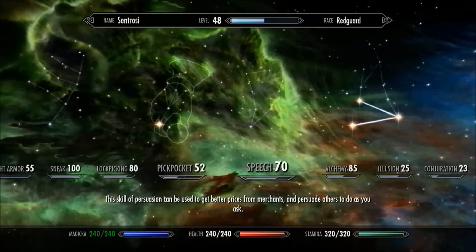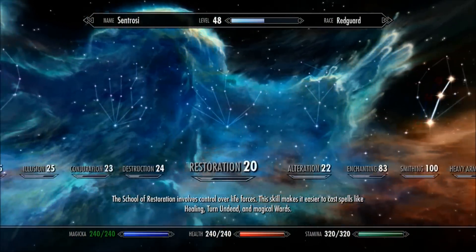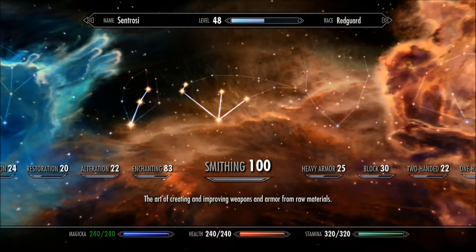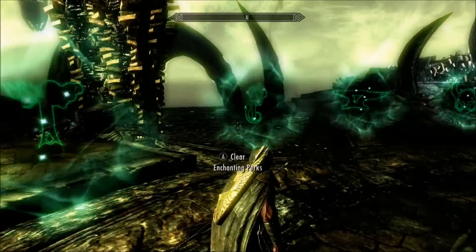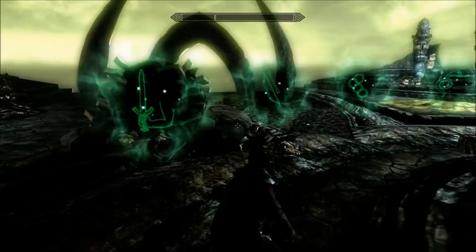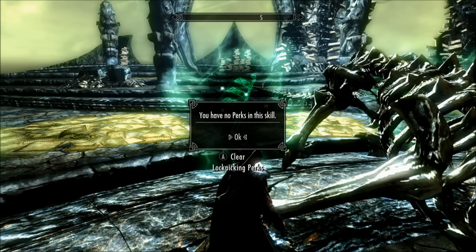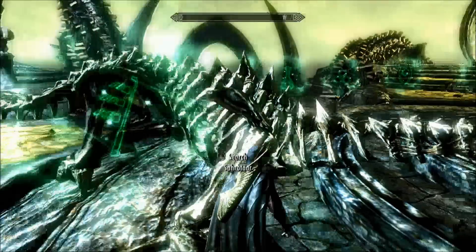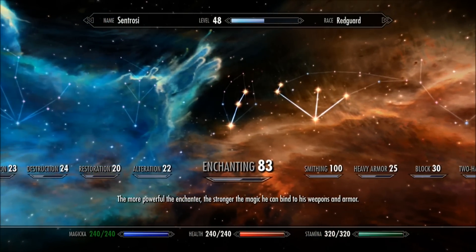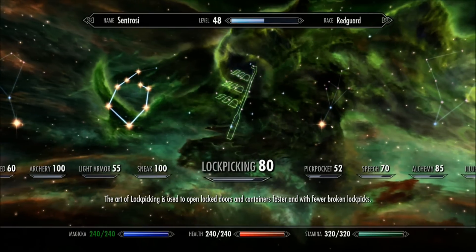So why did I pick Redguard? Well, there are a couple of different reasons. One of the big ones is the Adrenaline Rush power that Redguards get. Adrenaline Rush basically allows you once per day to regenerate stamina at 10 times the normal rate. At low levels, this is fantastic for an archer, because many of the abilities that an archer uses all the time are really based on stamina. When you slow down time — that feature where you can kind of slow time down to help you aim — that is a constant draw on stamina. So if you get into a pinch at low levels, it's great to just fire off the Adrenaline Rush power.